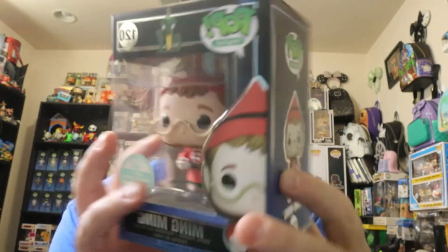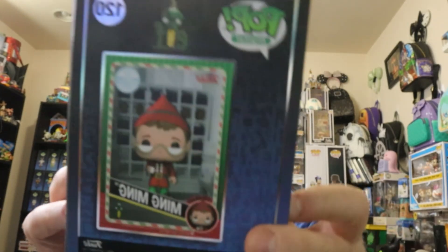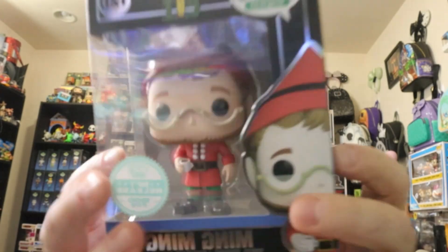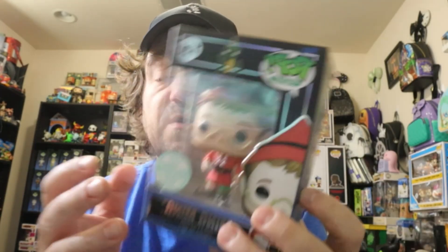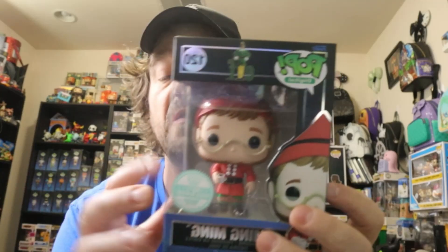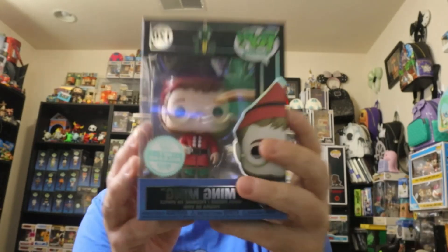So this is Ming Ming. I'm going to keep flipping this box because you guys need to look at him. Look at Ming Ming. You guys care about one thing — you want me to take him out of the box, don't you? We're not taking him out of the box. It's too expensive. I'm just kidding — he's coming out of the box. Because price doesn't matter. They come out of the box so I can show you what they look like.